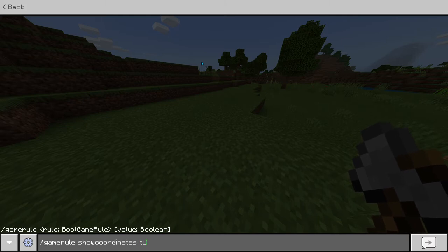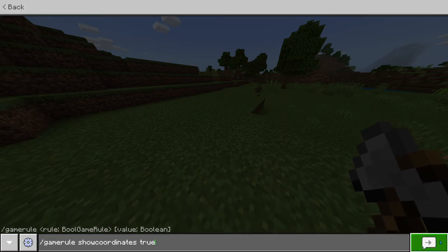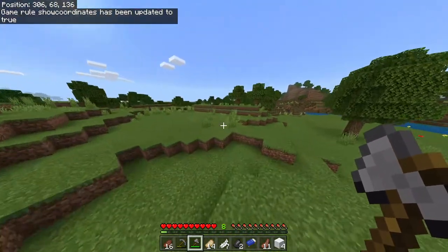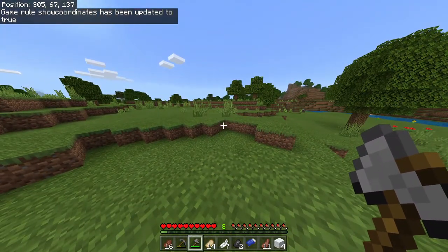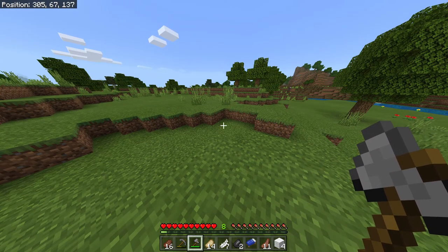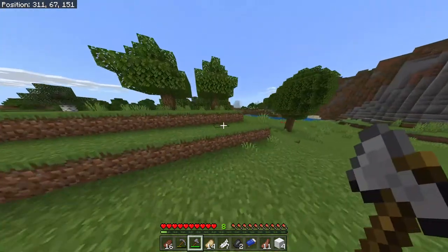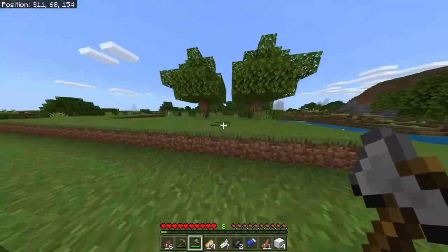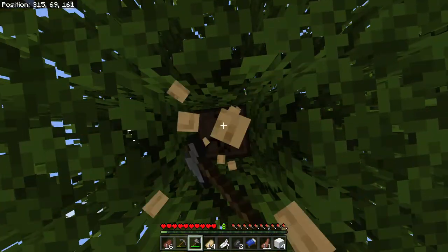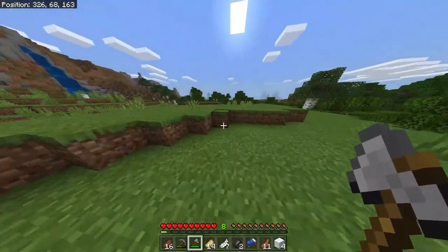Run that command and your coordinates will show up. The next thing we'll do is grab our paper. I have all the coordinates to go ahead and get the diamonds — there will be 42 diamonds in one place, and we're going to go mine for that. After that I'm gonna end the video there, and then we'll be ready on our way to the nether.